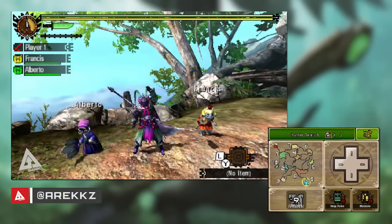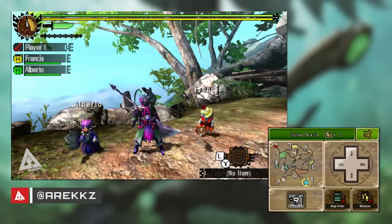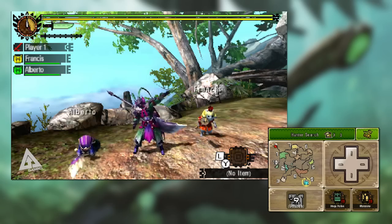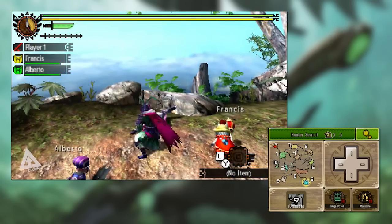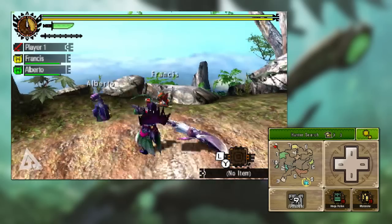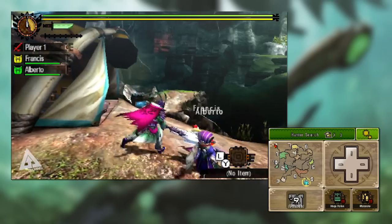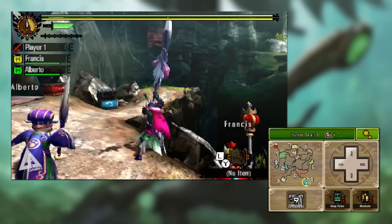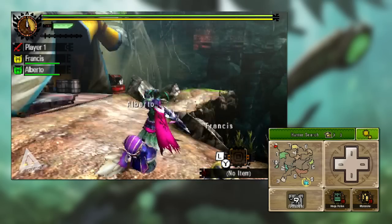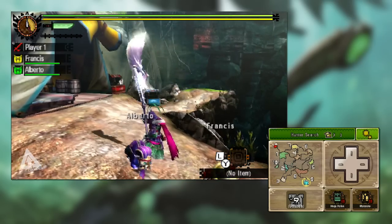Welcome back to another Monster Hunter 4 Ultimate Weapon Tutorial. Today we're going to take a look at the Longsword. The Longsword is a really good weapon — it has really long reach, fast attacks, and a simple set of combos, but like a lot of the weapons in this game it does take a lot to master. It's also really mobile, which makes it great for evading attacks. Thanks to the spirit gauge you can also do massive damage with this weapon.